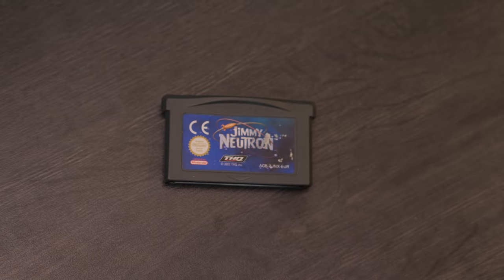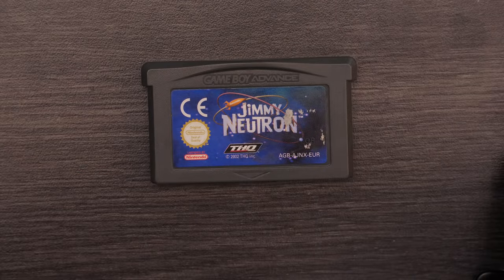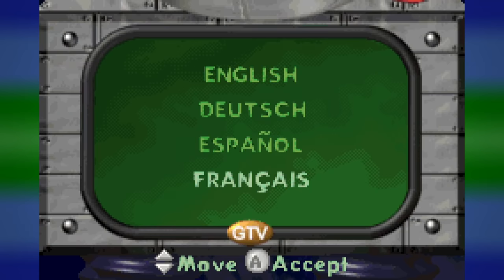I kinda have one more. I found a cartridge that just says Jimmy Neutron without Boy Genius — it's probably just the first game. It is just the first game. Why is the label different? It also explains why you have to pick a language when you start — it's a European copy. Since I apparently have two copies of this thing, why don't we check out the multiplayer? That's right, this thing had a multiplayer mode that I completely skipped because I thought I wasn't going to be able to play it. Looks like I was wrong.